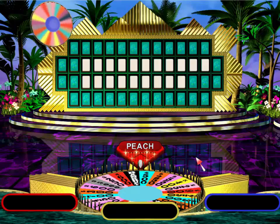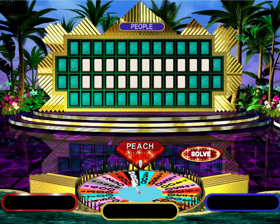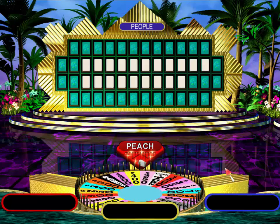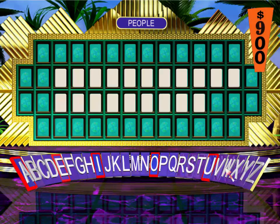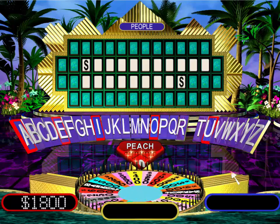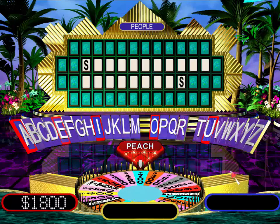So, on to the next puzzle. This round, our category is People. Player one, spin the wheel. Nine-hundred dollars. Good. Two S's. Five-hundred. Seven-hundred dollars. Sorry, no N's. Let's turn things over to player two.